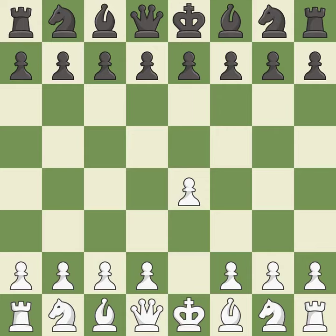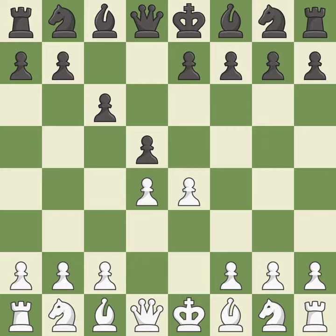Opening with the king's pawn controls the center and opens up the light-squared bishop and queen, often leading to sharp games. In the Caro-Kann defense, c6 supports a quick d7-d5 pawn push to control the center and challenge the e4 pawn. d4 grabs control of the center and attacks the e5 and c5 squares. d5 controls the center and attacks the e4 pawn.